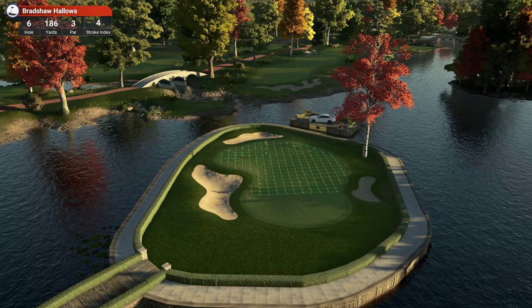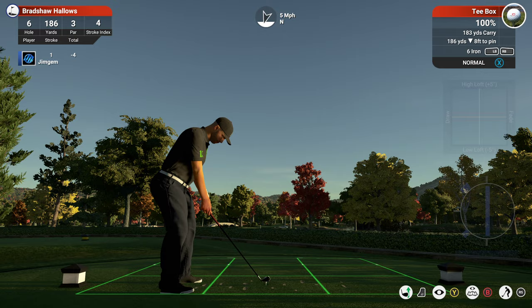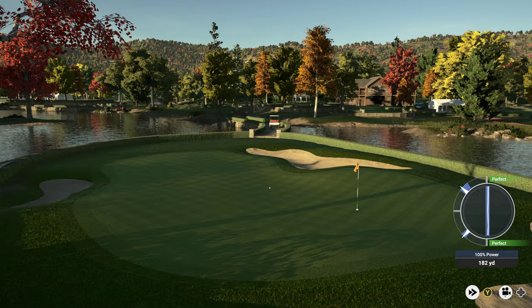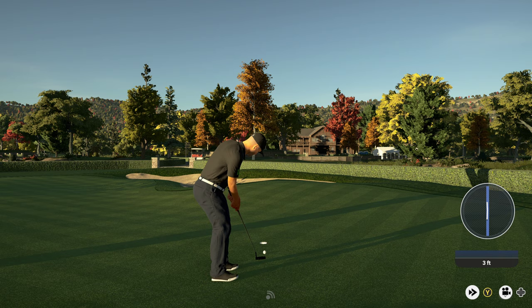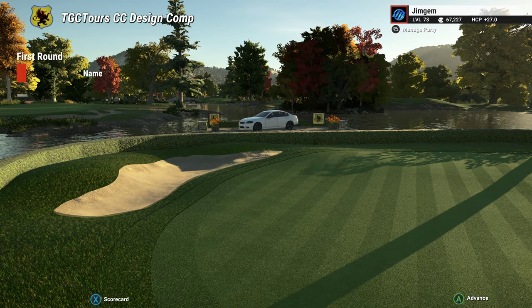This is a par three that you win the car on. Hole 6, 186 yards, par three, stroke index 4, pins at the back. Four mile an hour wind. 186, 8 down, so it's playing right about 183. Just a tiny touch of down loft there. That's looking not bad, but a little bit right of the pin. We didn't win the car - I'll take the birdie though. Nice big string of birdies - look at that, get in there!